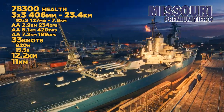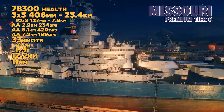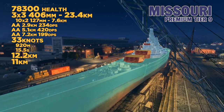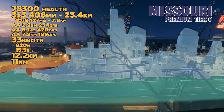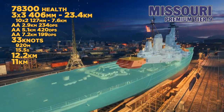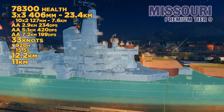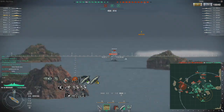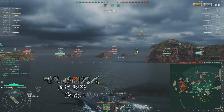The Missouri has nine 406mm guns, great AA protection, 33 knots, great concealment — we know all that. It has 32mm bow and stern armor. The front has higher armor values at the citadel than the Iowa, but the rear does not — the rear is quite vulnerable. So if you ever get the butt of a Missouri, punish it hard.